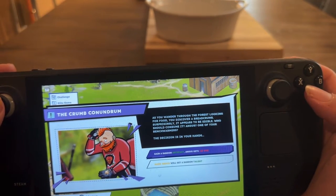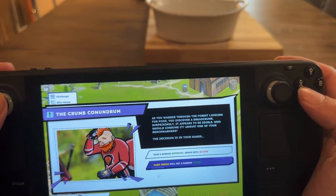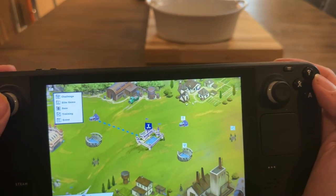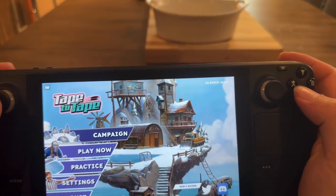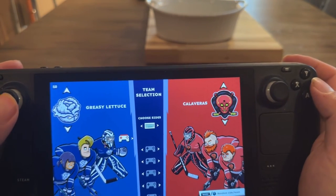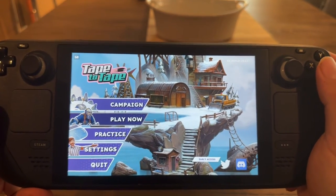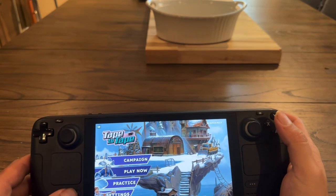As you wander through the forest looking for food, you discover a breadcrumb that becomes edible — who should consume it? Angus or a bench warmer? I'll give it to a bench warmer — I don't want minus-ten overall to everyone. Then on to the next game, two periods, with an artifact as the reward. You also have a just-play mode where four players can go ham locally, with position locking available. EA, please make a hockey game for PC — but for now, Tape to Tape on the Steam Deck is fantastic. Check it out!